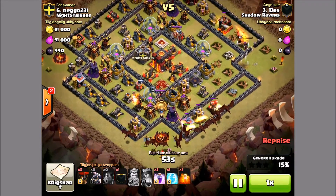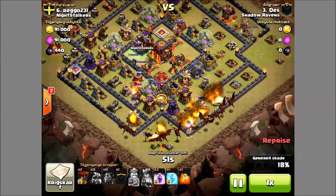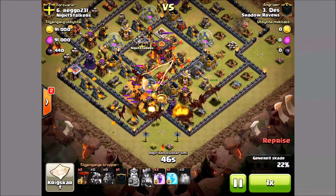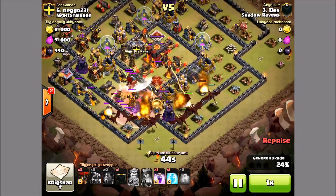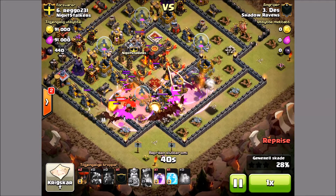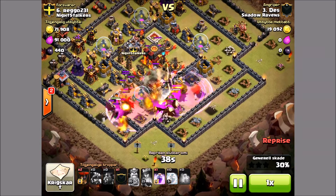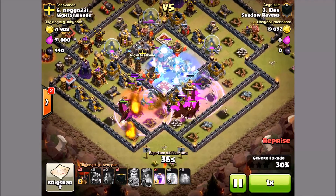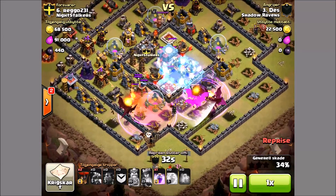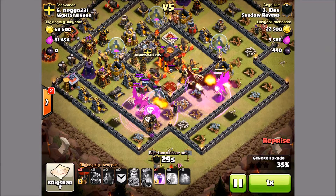It's not a very good funnel — it's a little bit more to the right than I wanted, right where that air sweeper is coming at me, and then I've got a Dragon coming at me from the other end. I actually wanted this funnel shifted to the left quite a bit to avoid that air sweeper and knock it out early, but it is what it is. A drop of Freeze and I've got those Rages coming up straight to the Town Hall.